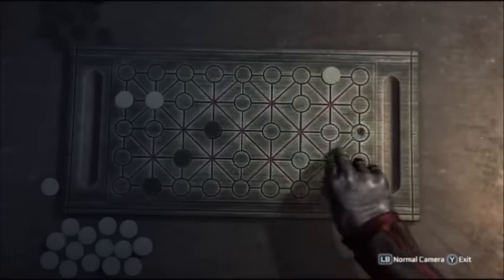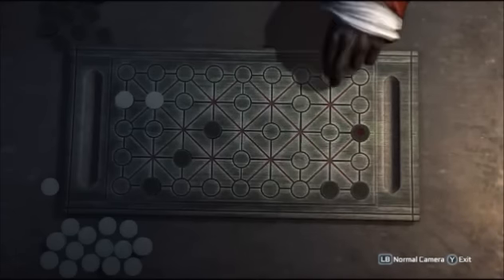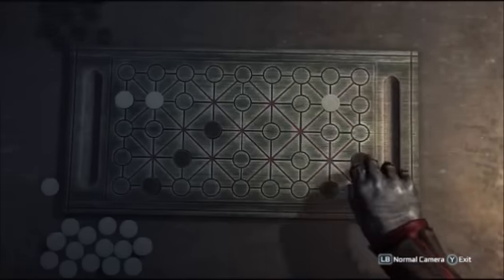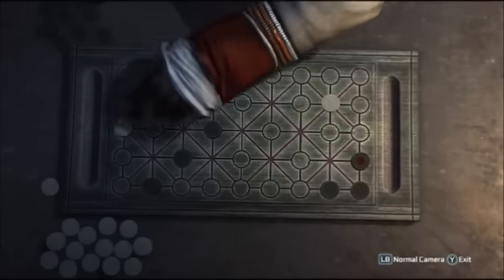Eventually, you should have taken most of his pieces and now the tactics change. This generally happens about the time when you start having to move your own chips rather than taking pieces every turn. Now your aim when you move your chip should be to shepherd his chips to the edge of the board, and then you'll be able to take them.